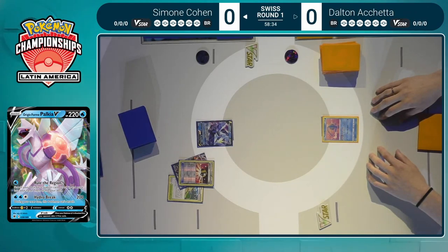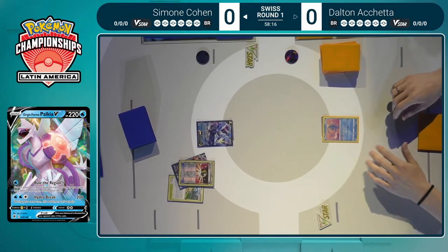Over on Dalton's side, starting that Manaphy — not a great starter in general, and especially in this matchup it's pretty much a useless card. You might need to worry about Radiant Greninja doing some snipes, so in that case it can be useful, but it's perhaps not the most vital matchup to have it down. This matchup on paper, we'll have to see how it plays out. It probably hasn't been tested much by Dalton, though Simone likely has tested this matchup.